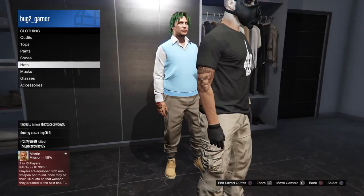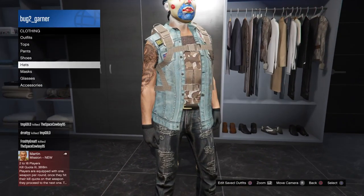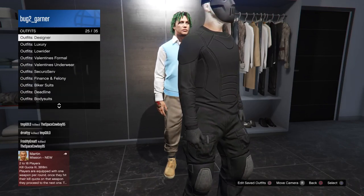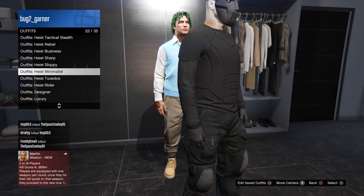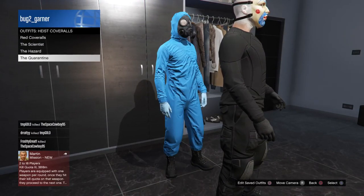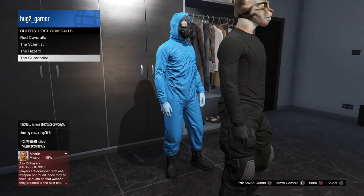What you guys are going to need to do from this point is go down to outfits, go down to the coveralls and pick any of these coveralls. Like these coveralls — they have a gas mask on.